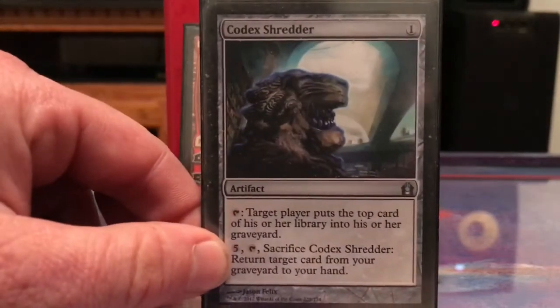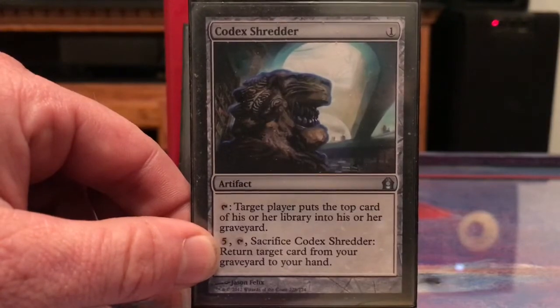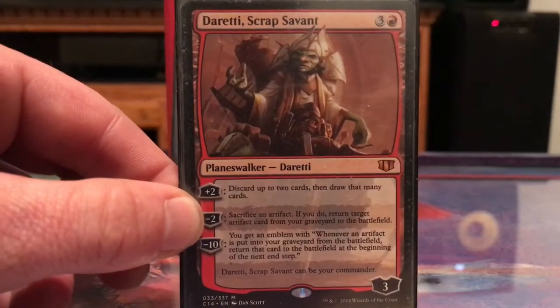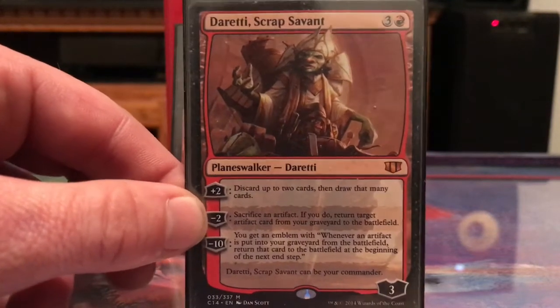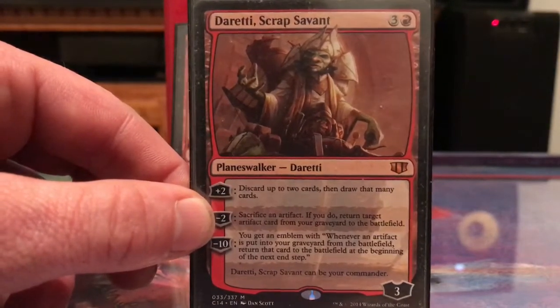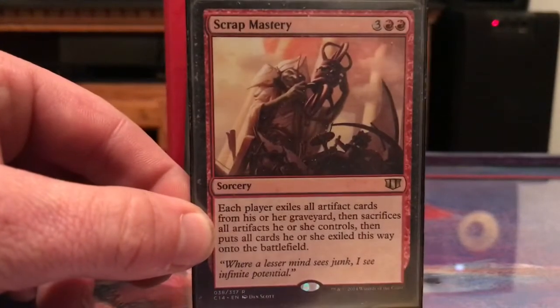Here's some recursion. Codex Shredder: I can return whatever I need to my hand if I pay five. Daretti, Scrap Savant's minus-two is really good for us — being able to sac artifacts to bring artifacts back. I could sac a clue to get a really good artifact or something like that.